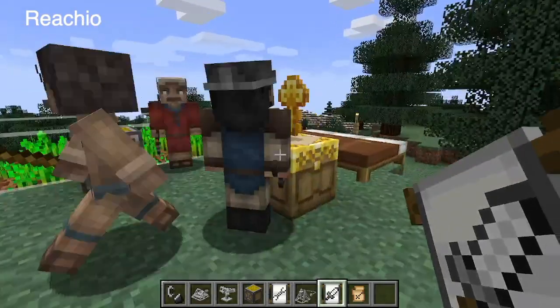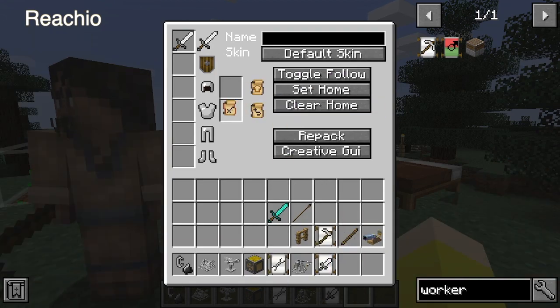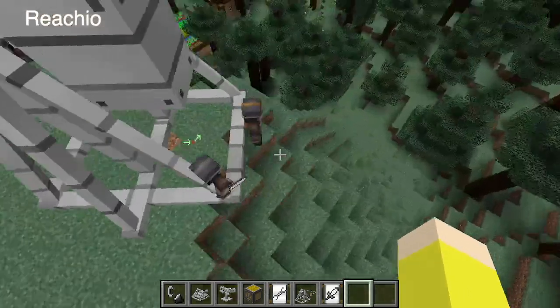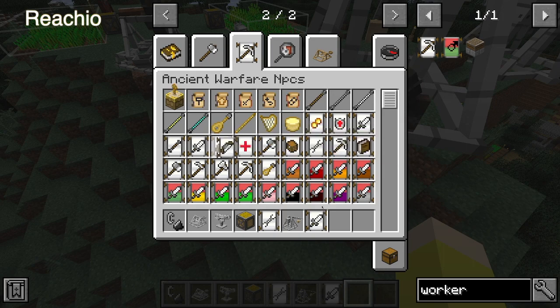He automatically goes and gets food. You just give him the order and then he'll automatically run off and begin working. You can use the combat order on anything like archers.